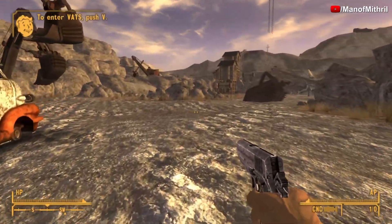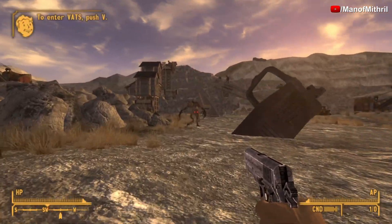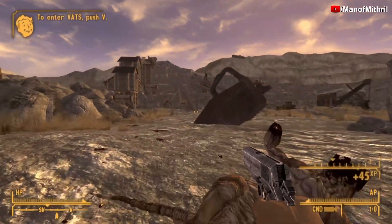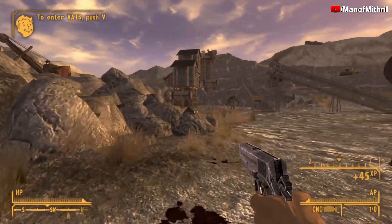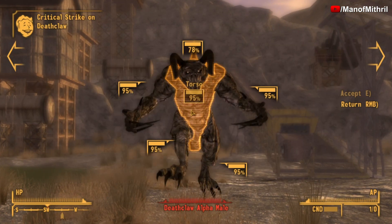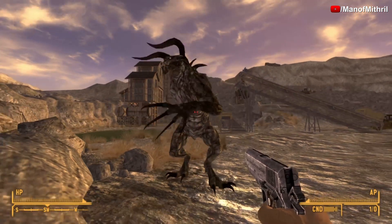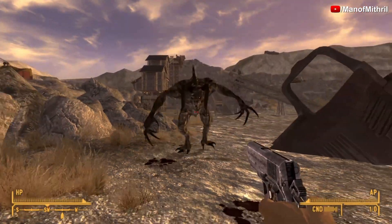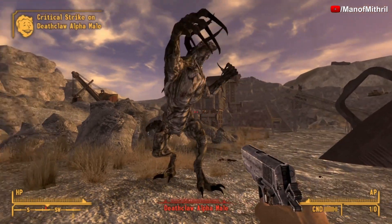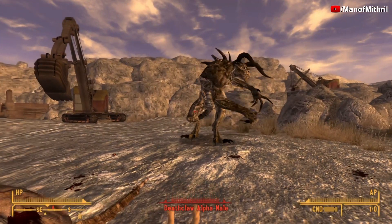Let me find the alpha male deathclaw. When I was doing the reviews on melee weapons and unarmed, we were doing nine-hit tests on the alpha male, so let's see if this weapon can get through the nine-hit count. I'm just going to go for center mass. Interestingly, VATS takes ammo even in god mode — I did not know that. Let's not miss.